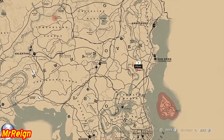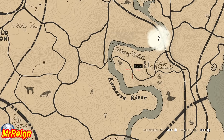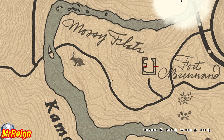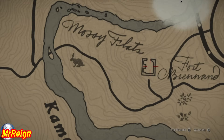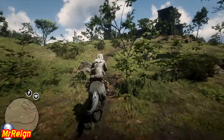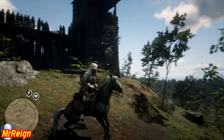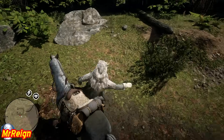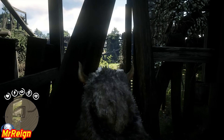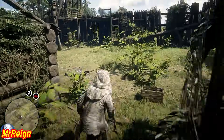Now we're going to head on to the campfire crafting recipes — things like horse medicine and health items. The first one is going to be just north of Citadel Rock. Head over and you'll find a little fort — something funny happens inside here. It should be abandoned, but if not, deal with it. Head up and inside, and it's going to be under one of the broken platforms.